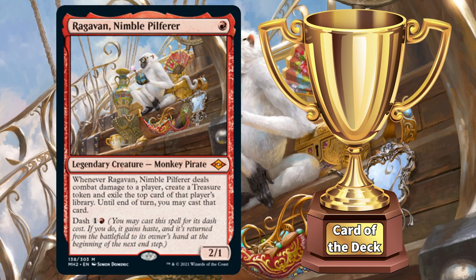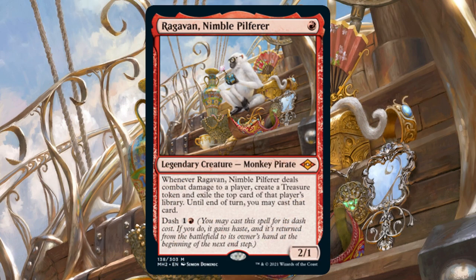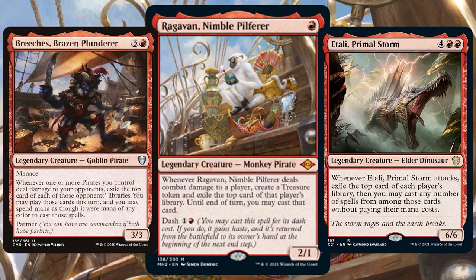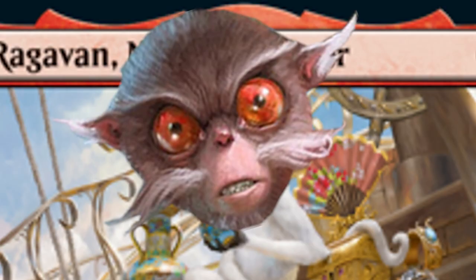With Ragavan you really want to make that damage trigger count, so Voltron this monkey as much as you can. The iconic card of the deck award goes to Gold-Span Dragon — another creature that creates treasures when it attacks and doubles the cracking value of those tokens. Cards like Breaches and Atali would also fit great for that sub-theme of stealing cards from opponents. Because shenanigans are fun, and who doesn't love a bit of shenanigans in Magic? What were we talking about?